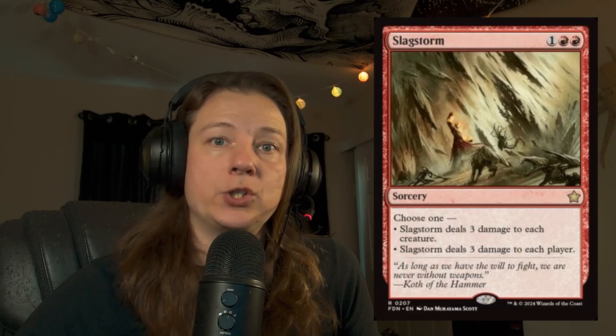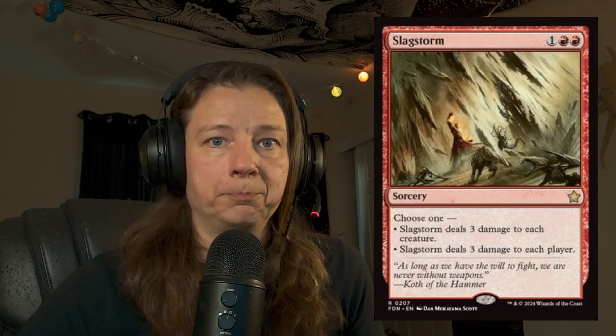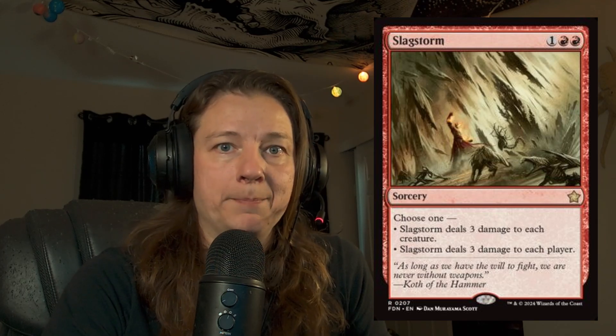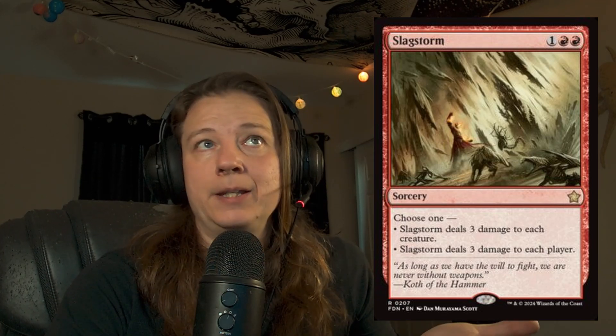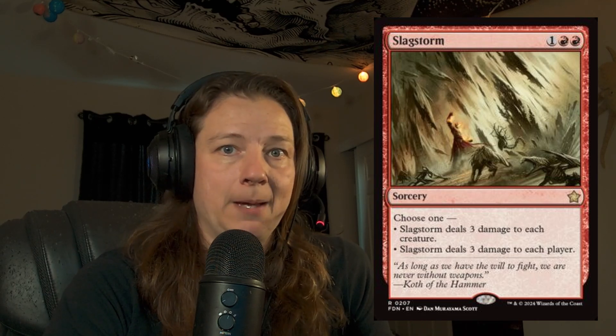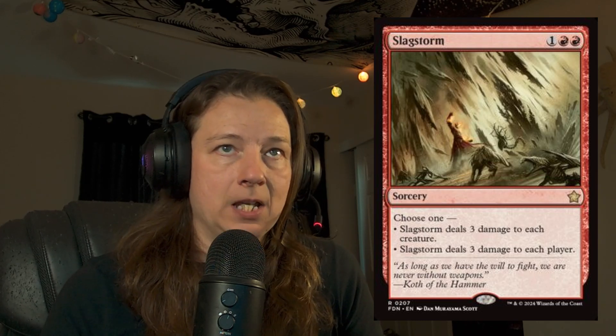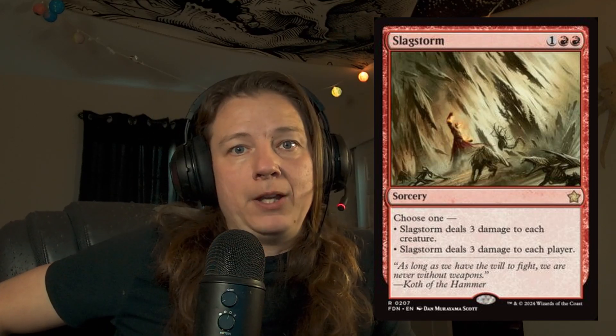Next up is a reprint from the Mirrodin era of Magic — this is Slagstorm. It's a 1 and 2 red sorcery that deals 3 damage to each creature or to each player — you just choose one. So you can use it to clear the board, or you can use it to knock an opponent down. It's the exact same mana cost as Brotherhood's End and deals the same amount of damage to all creatures. The only trade-off is Brotherhood's End can clear the board of pesky artifacts, whereas Slagstorm can hit pesky players. Use that as your metric to choose between them — or hell, you could play both. They're the same mana cost, why not?